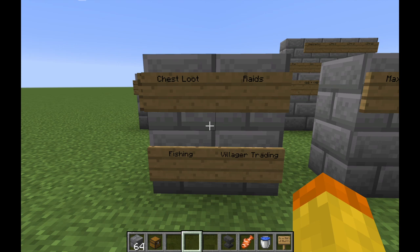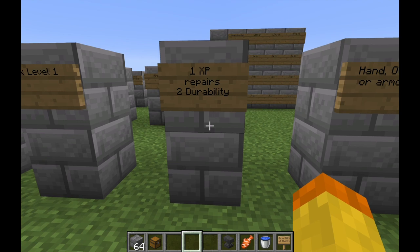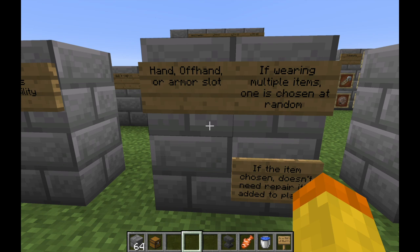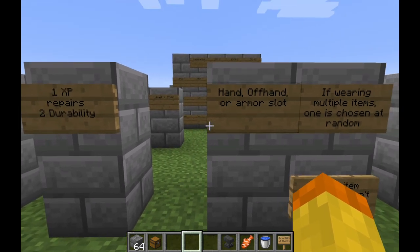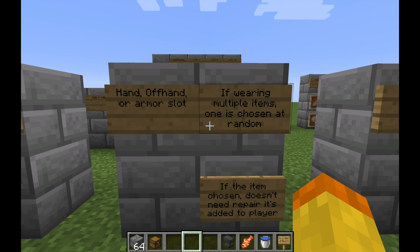The number three crossbow enchantment is Mending, which uses XP to repair the durability of your crossbow. You can obtain it through chest loot, raids, fishing, and villager trading — most commonly through fishing and villager trading. The maximum level is one, and one XP repairs two durability. You need to have it in your hand, offhand, or armor slot. If you're wearing multiple items with Mending, one is chosen at random to receive the repair. It's very useful because it extends the lifetime of your crossbow indefinitely as long as you don't lose it.